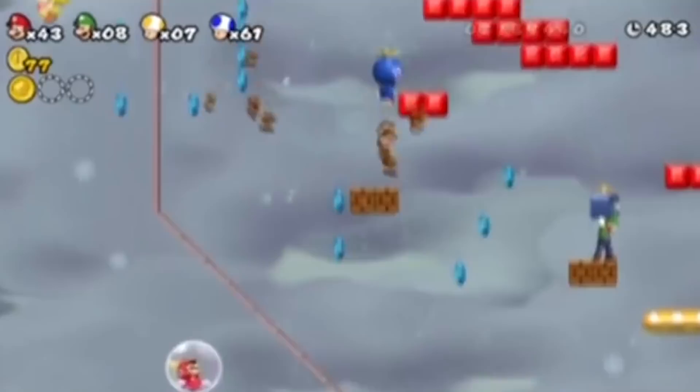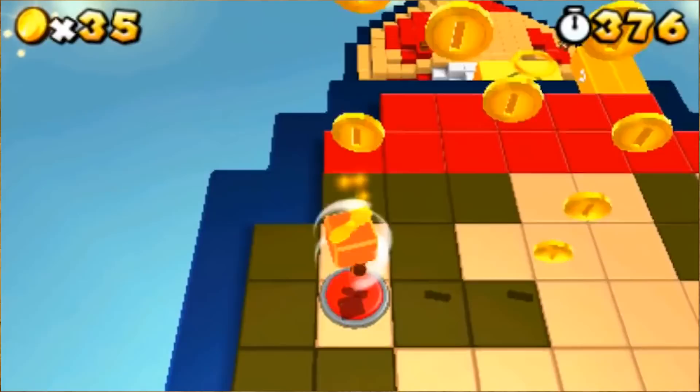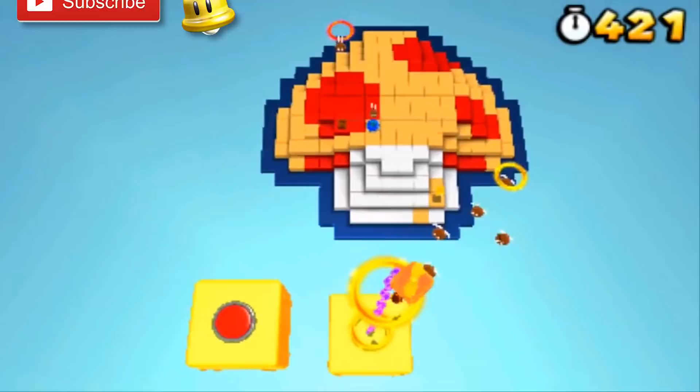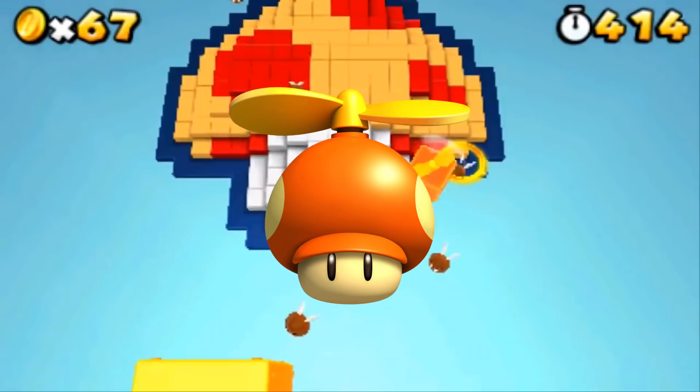With the Propeller Block, players can maintain the ability to use the Propeller Jump even after being hit, as long as they are holding the block. However, they cannot take it into pipes. So for some reason, Nintendo was remaking the same power-up over and over again, with an uglier design even. All of this isn't very useful or new in any way, making the box and block completely useless.